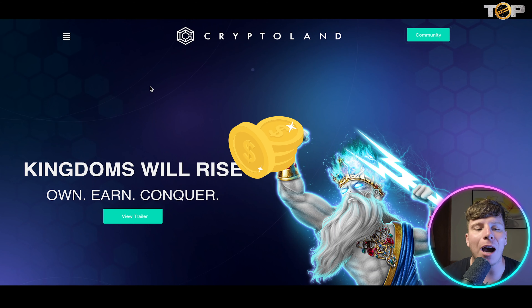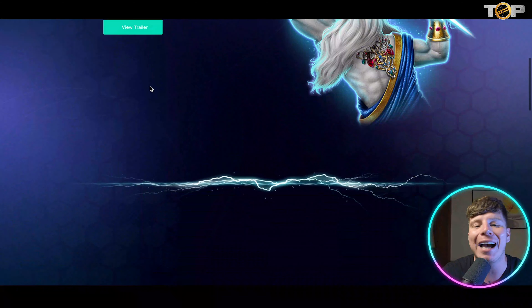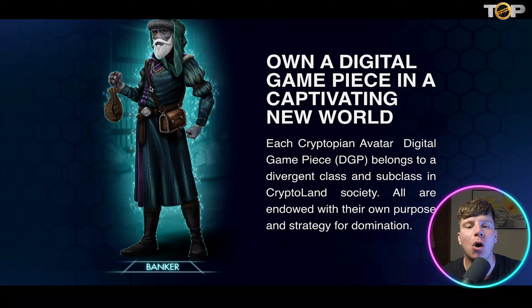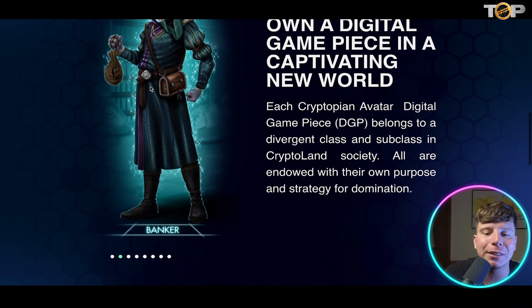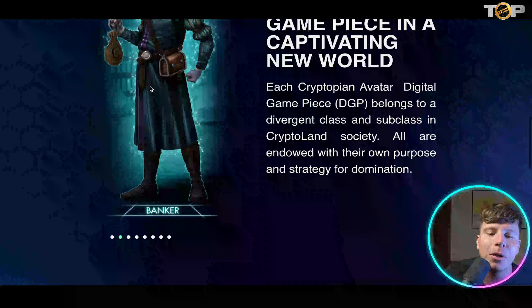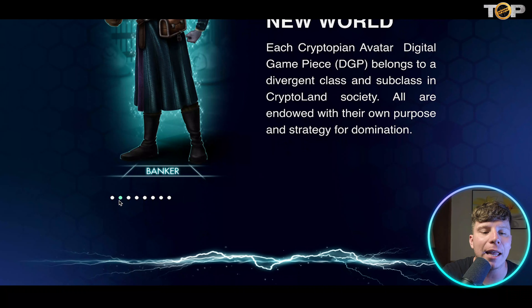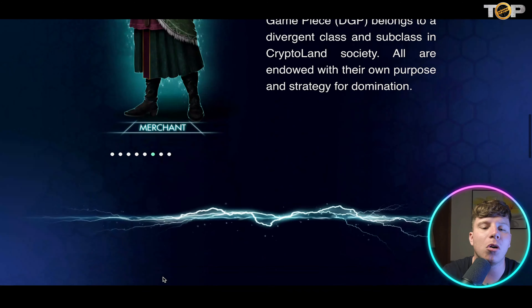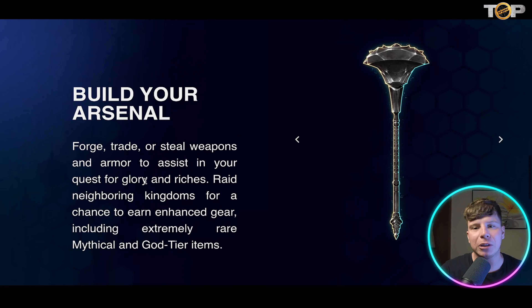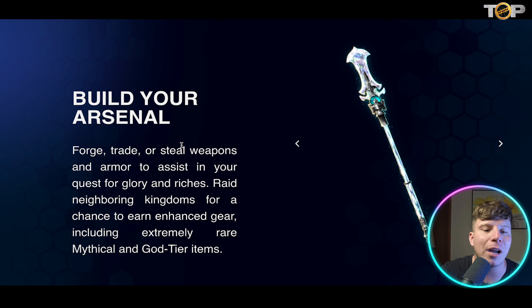Next is Cryptoland at cryptoland.io — where kingdoms will rise. To own, earn, and conquer, you need to own a digital game piece in this captivating new world. Kryptonian avatar game pieces belong to divergent classes and subclasses across a crypto society, each endowed with their own purpose and strategy for domination. Classes include the Banker, Queen, Blacksmith, King, Knight, Merchant, and more. You build your arsenal with weapons including treasure boxes, shields, and staffs.